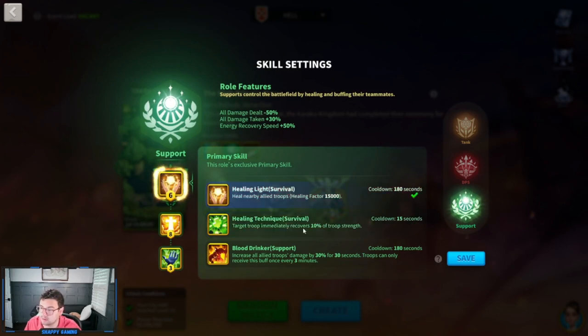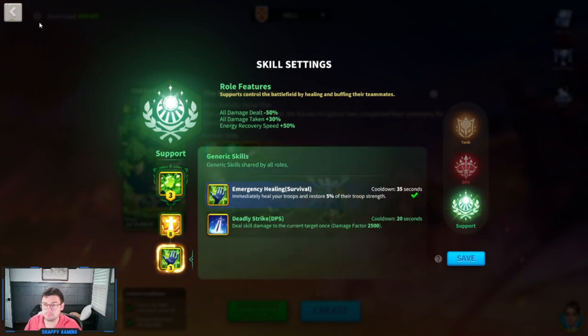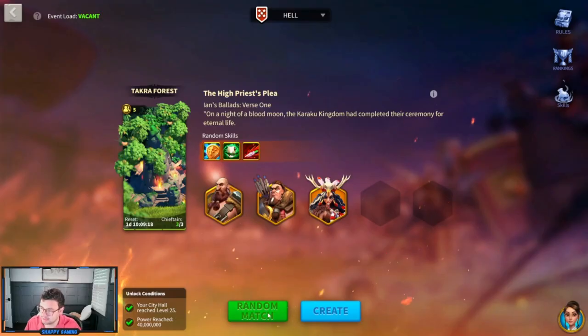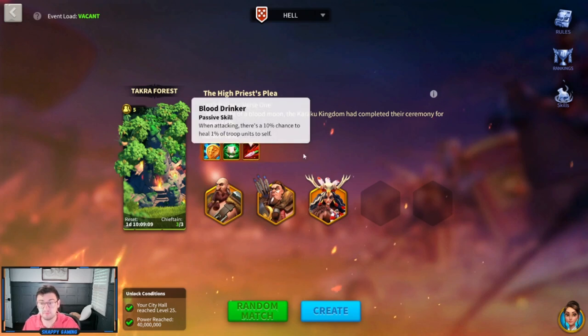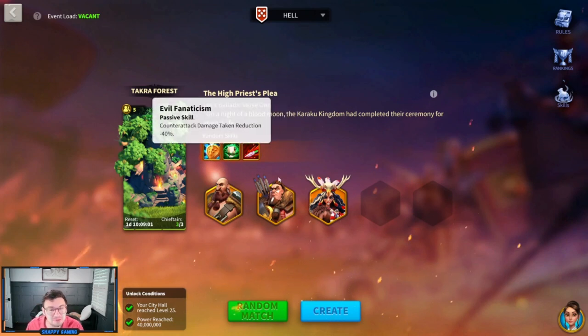For support, I would probably go with healing light to heal everyone quickly, though I really would not play as support in this game mode personally. So I'm going to be DPS. This is a mini-game in Rise of Kingdoms where you fight three different bosses. The bosses have random skills that change every single time Ian's Ballad comes around, so sometimes the bosses are going to be stronger than others. I'll show you some tricks to beat this event very easily without a lot of difficulty.